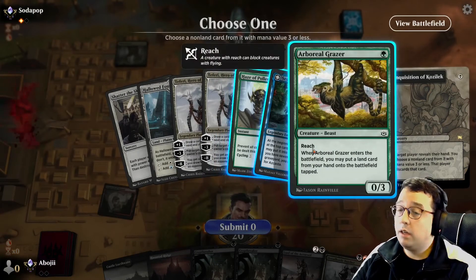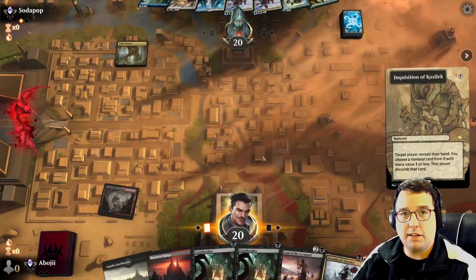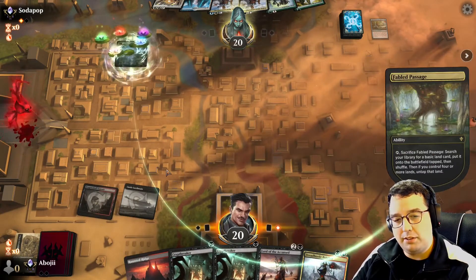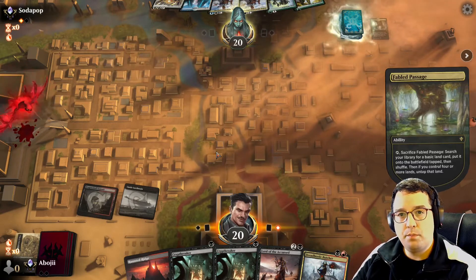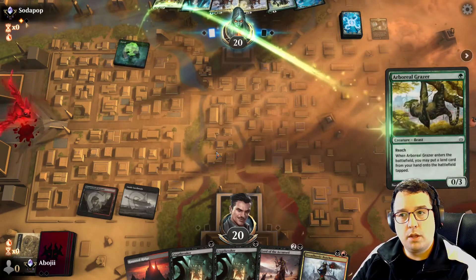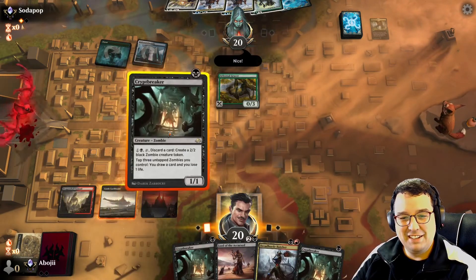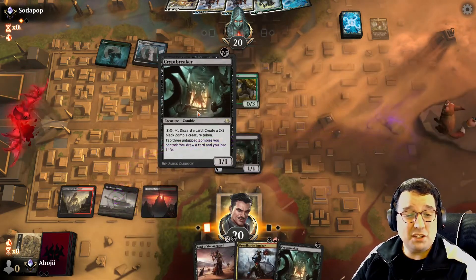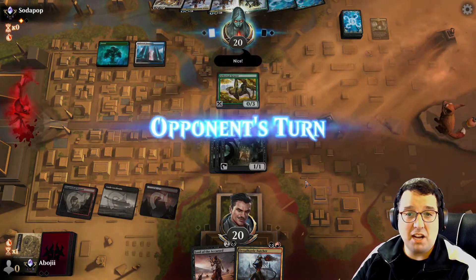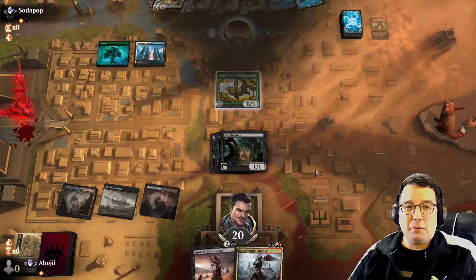Haze of Pollen and an Arboreal Grazer — wow, they don't have much do they. I'm gonna take the Alrund's Epiphany with the Inquisition. Unfortunately the Castle Locthwain is awkward with the lands. This Arboreal Grazer is going to do a really good job at stopping the Dread Horde Butcher. So I'm just gonna go out with three Cryptbreakers and draw a card — why not. The opponent is losing to themselves — keeping a two-land hand.